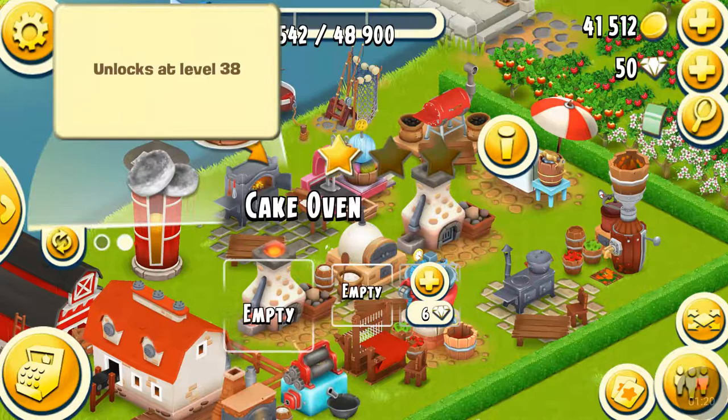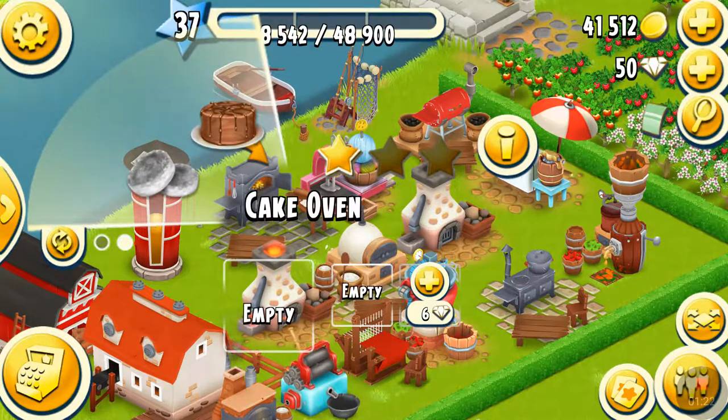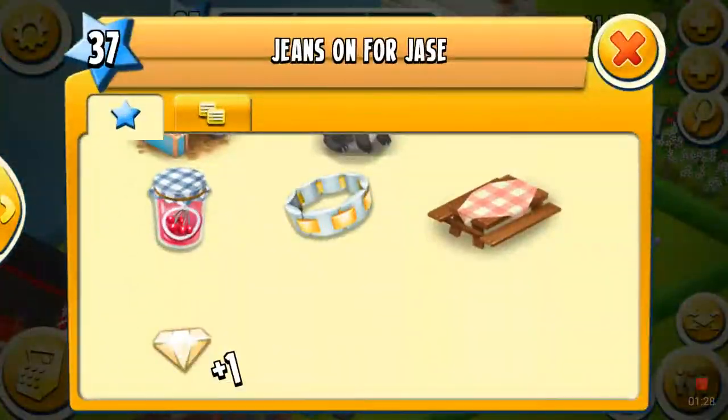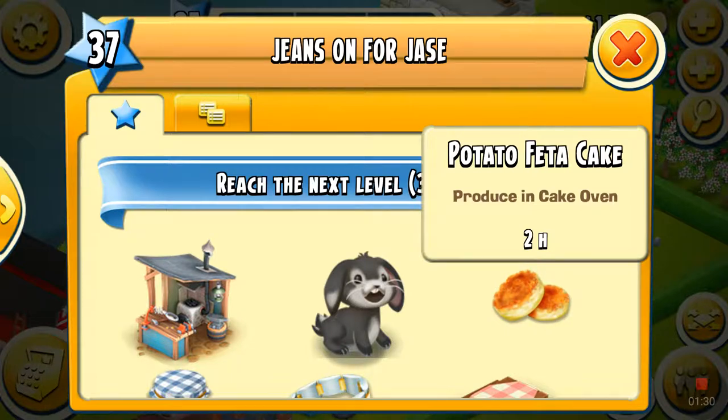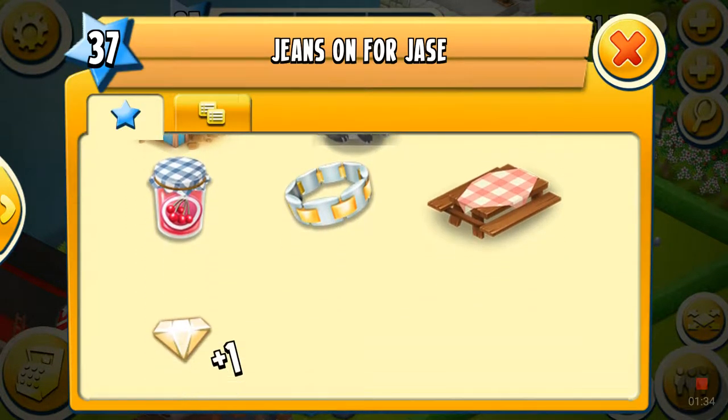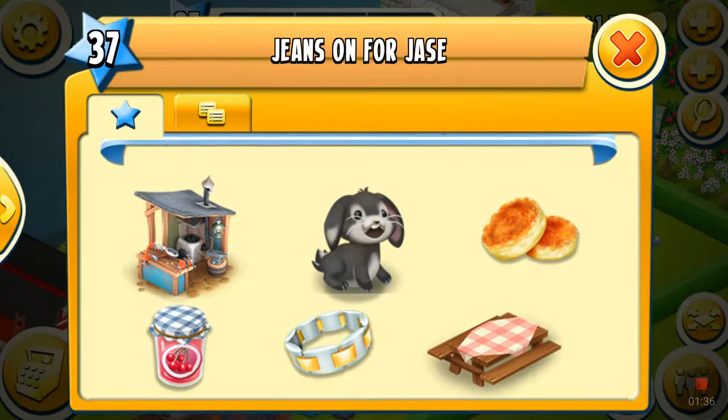The stuff like this I still need to unlock. For example, those are — I'm pretty sure — potato feta cakes, and you need to make this potato feta cake. You get different stuff for levelling up each time.